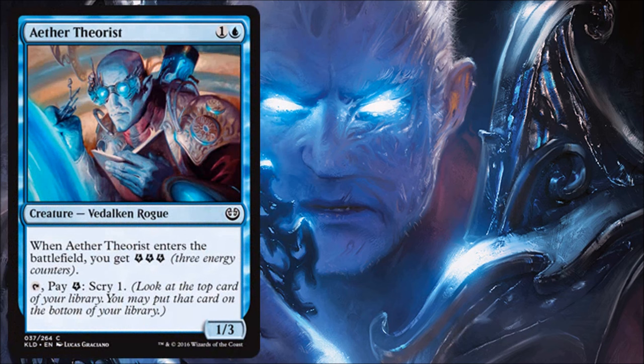Aether Theorist is a fine two-drop. Two-drops are the most important part of your limited curve, and this is very serviceable. It's a nice 1/3 blocker, gives you three energy on entering the battlefield — pretty good for two mana. You can also tap it and pay an energy to scry one, so even if you have nothing else to do with that energy, you have a way to smooth out your next few draws. It also helps deal with aggressive strategies like the Boros deck coming at you with 2/1 creatures early.